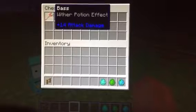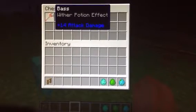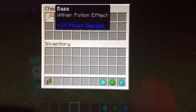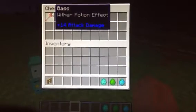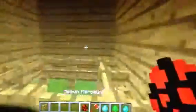Next we have Marceline, which has a chance of dropping her bass - plus 14 attack damage, and whenever you hit someone you get wither potion effects. So that is amazing. I personally love her hair. She does burn in the sunlight, hence vampire. She's got a little smile and holds her bass. Really, really cool model.